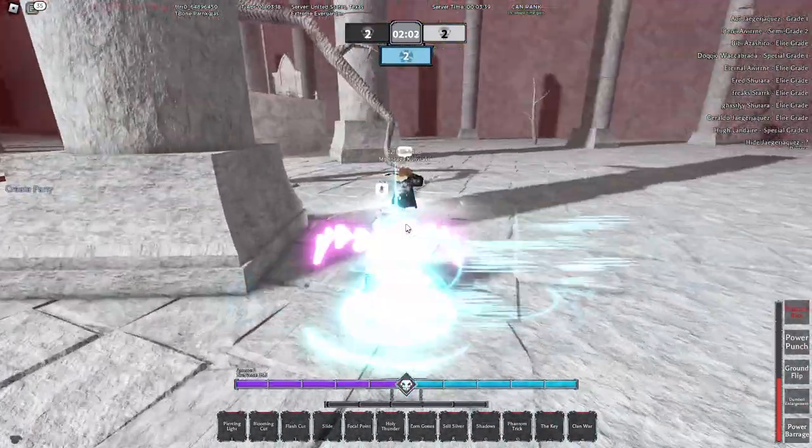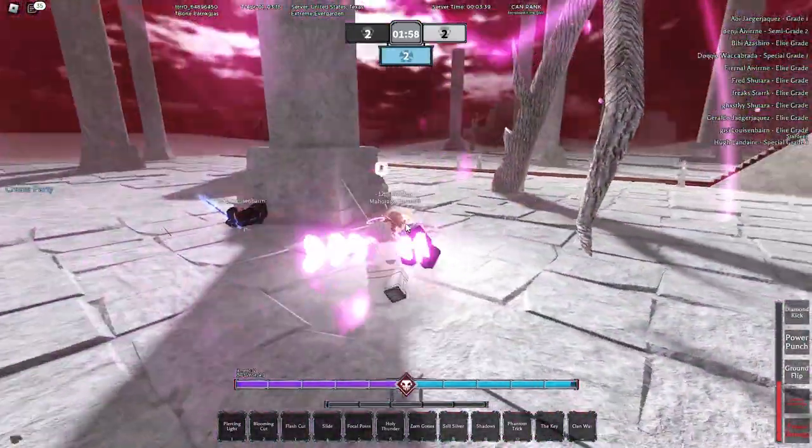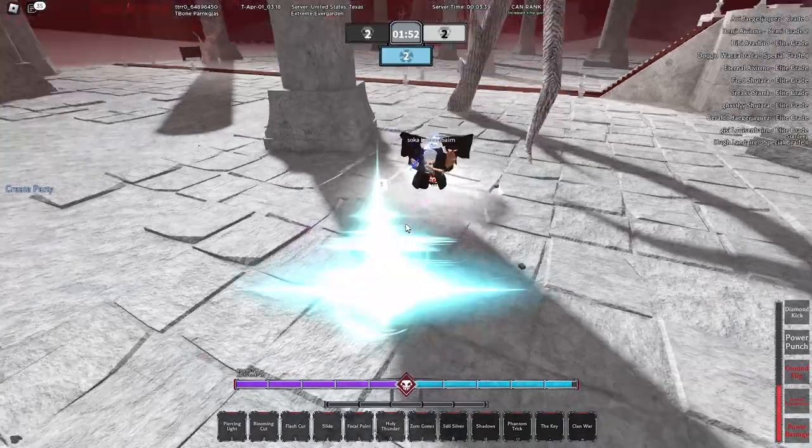For Volt, all you have to do is go to the top of the castle in Wandenreich and talk to the blonde NPC. And then there you have it — you've now obtained your Volt.